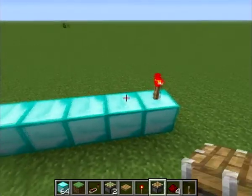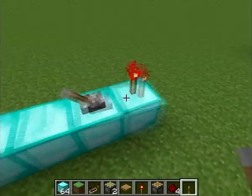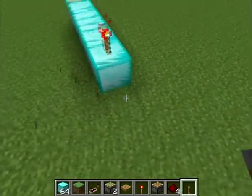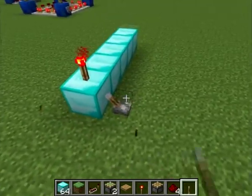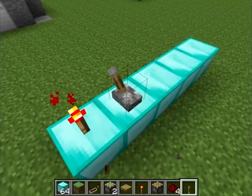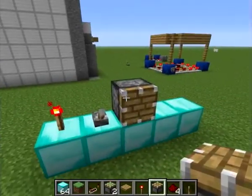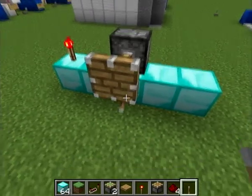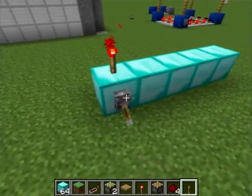You can't turn off a redstone torch directly like this — I don't know why — but you can turn it off from the side of the block. Most things you could turn off, like a piston, by placing something next to it, but for some reason not with redstone torches.